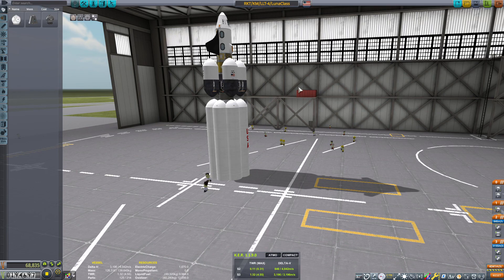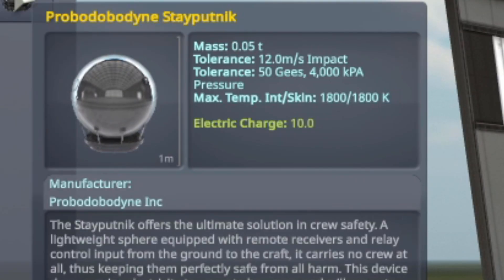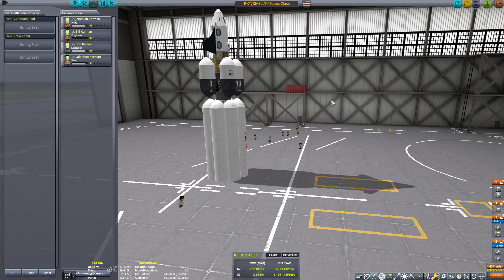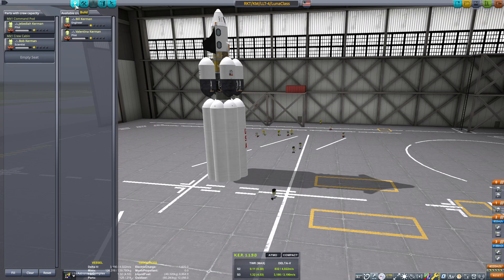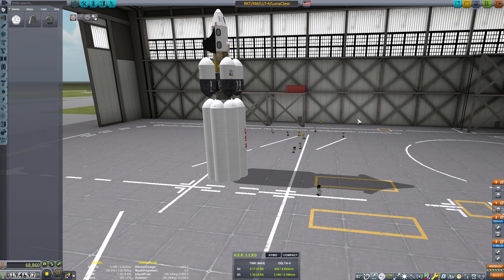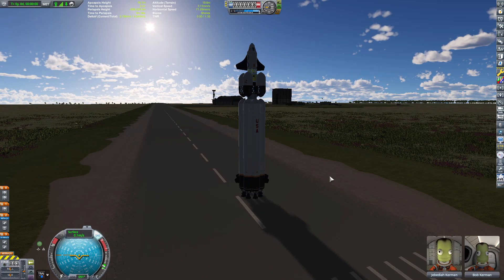In the last video we were not able to launch because the Probodyne Stayputnik can't do retrograde or even SAS. So unfortunately we will need a Kerbal in order to make this work. This time instead of having all three of them, I'm just going to have one pilot and a scientist, so in the highly unlikely event that something bad happens, we didn't at least wipe out our entire astronaut population.